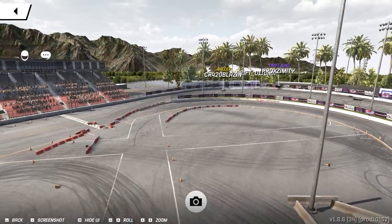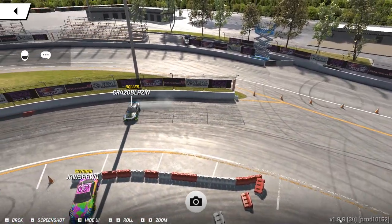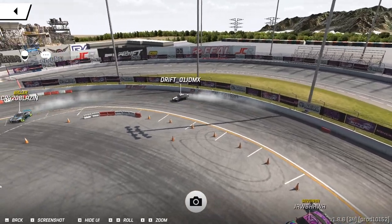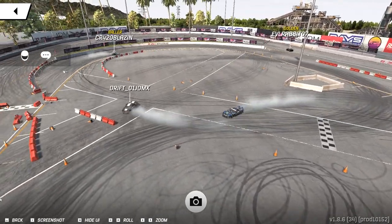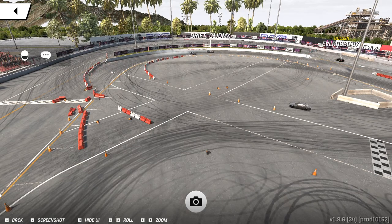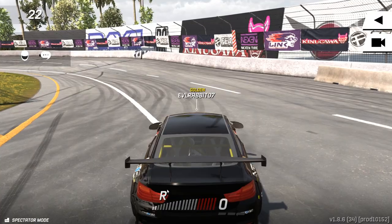You can do this cool thing of just watching overhead and watching guys run their line. Coming in hard. Got the Mustang running the inner bank there, following that Viper coming up behind. You can full-on watch and do basically aerial tandem battles — the person running the lobby and a couple people can run as judges and stuff of that nature.